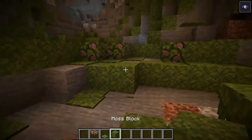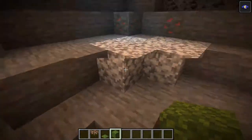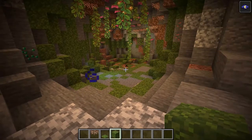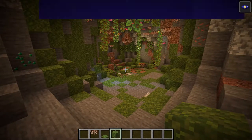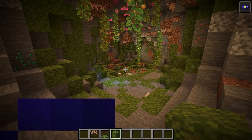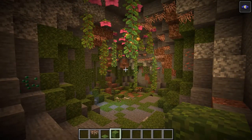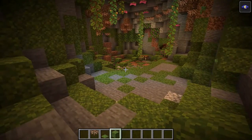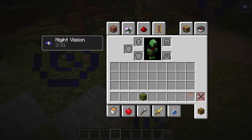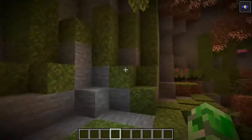We have carpeted moss and the moss block. I kind of went a lot on the moss because I feel like this biome is going to just be covered in moss. I can see people creating so much stuff with this. I made this nice awesome looking cave right here - I can't wait for the actual caves to be implemented into the game and actually spawning naturally. It's gonna be a whole different vibe to cave exploring.